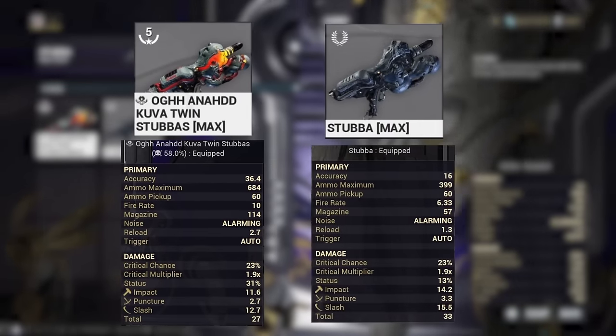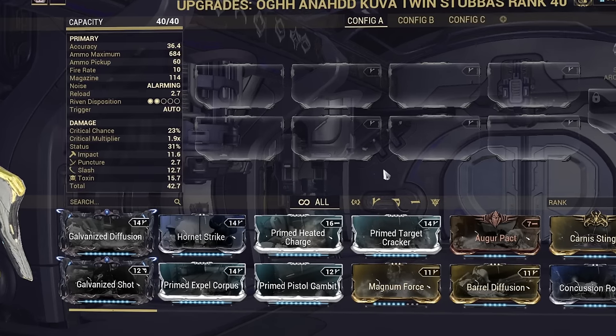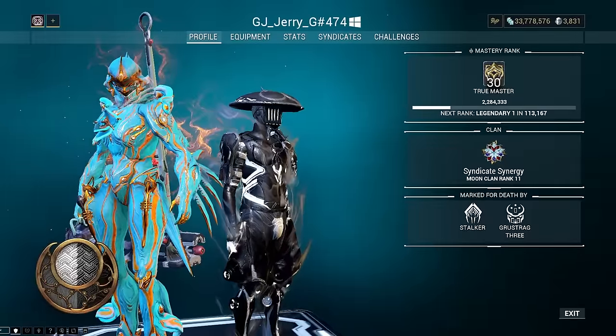Kuva weapons have increased stats compared to their regular versions, and can have a bonus elemental damage type of your choosing, maxing at a 60% damage bonus that is calculated as part of the weapon's base damage. Kuva weapons are unique in that they go beyond the max rank of 30 and cap at rank 40, requiring 5 Forma to hit max rank to count towards your personal mastery rank.